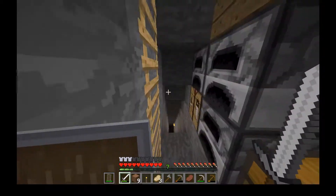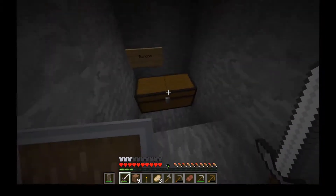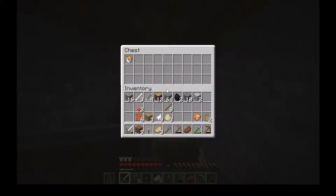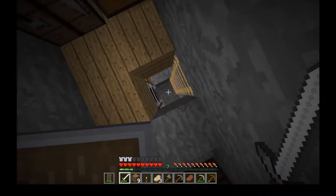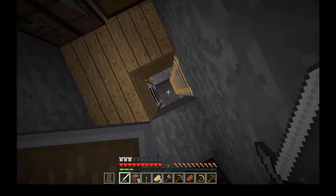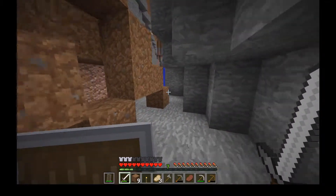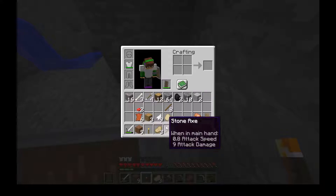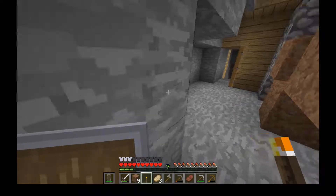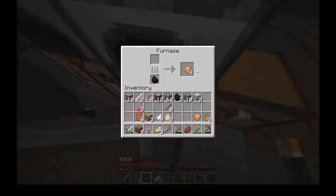We've kind of got a mini base here, just a little startup base with some chests. Food is an issue though — we haven't got a lot of it. We've got a couple of cooked pork chops and a couple of steaks, that's it.